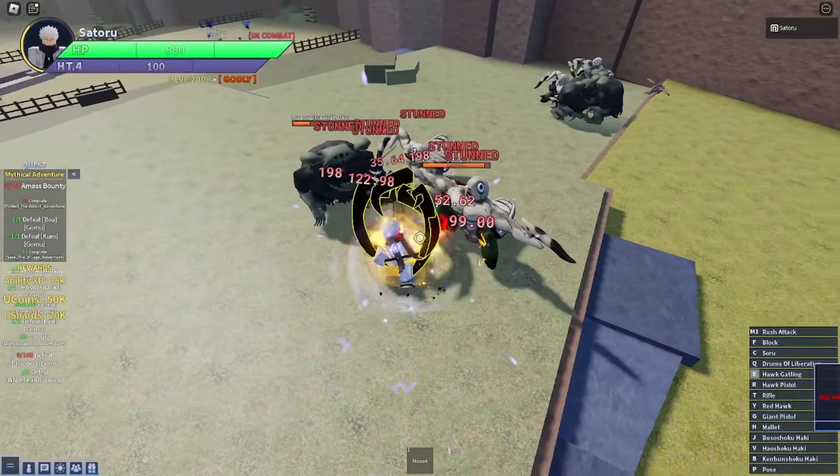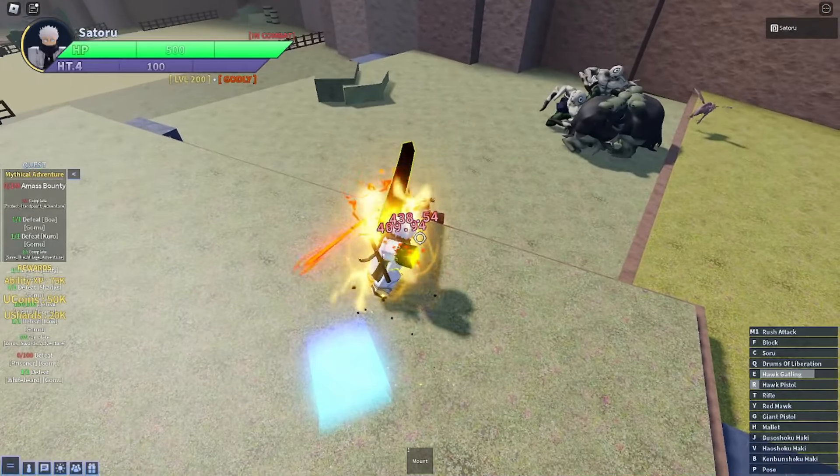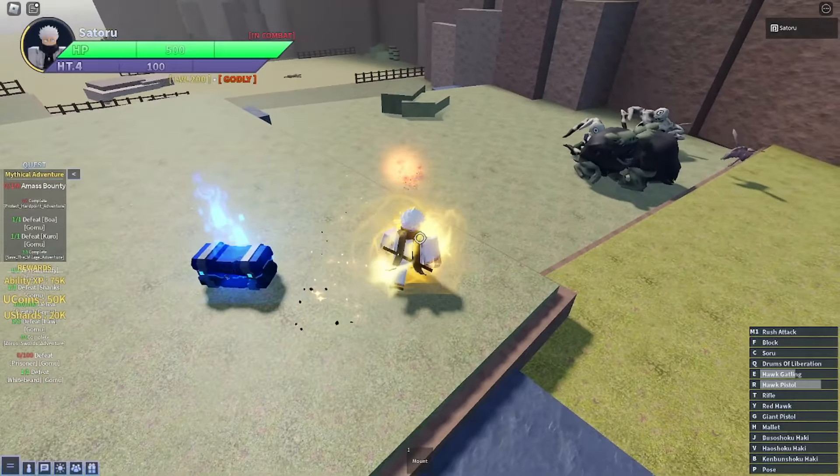So this is the new move for base Nika - the Hawk Gatling. Damn, that looks amazing, not gonna lie. And this is the Hawk Pistol. This one is also amazing.